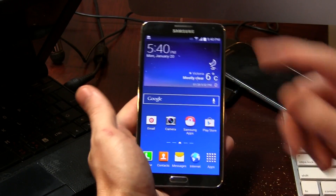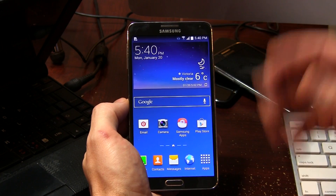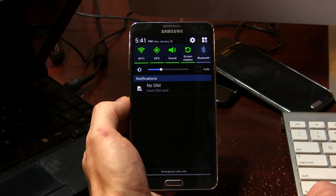I thought maybe you guys would be interested in seeing some of the features. Right off the bat, you'll notice up here in the status bar that we've got those white KitKat icons, so we don't have any more of those ugly green, sort of gingerbread-esque style icons that Samsung is so unfortunately famous for. But if we pull down the notification tray, it reveals some more ugly green icons. I don't think they're ever going to learn.